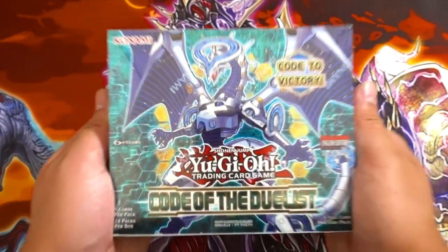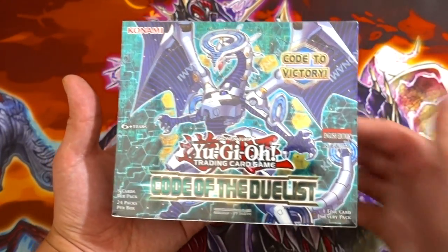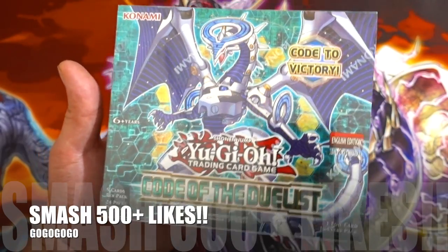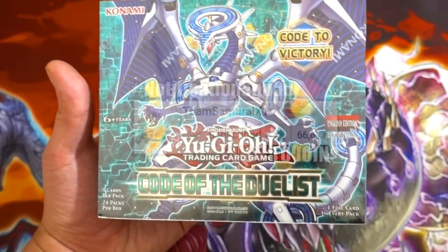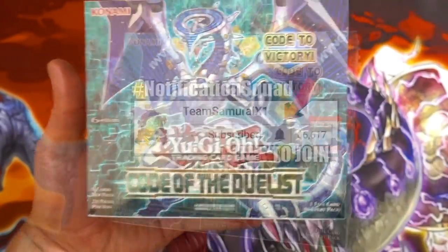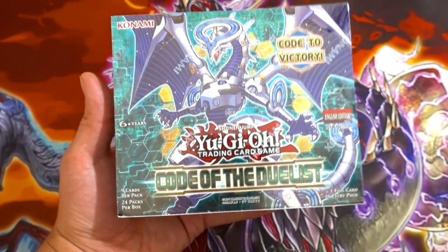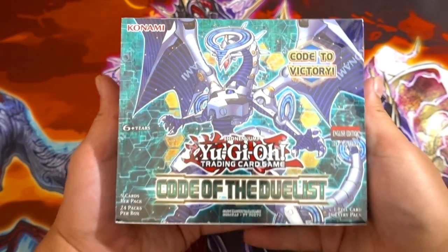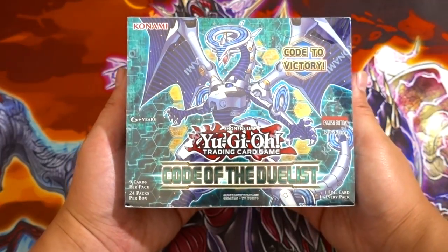Hopefully we can pull something amazing. If you guys want to see more booster box openings, make sure you guys smash that thumbs up button. For those of you who have not yet joined the notification squad, make sure you guys turn on your post notifications. Welcome to Team XamarinX1 — and if you haven't subscribed, make sure you guys hit the subscribe button for more Yu-Gi-Oh! content.